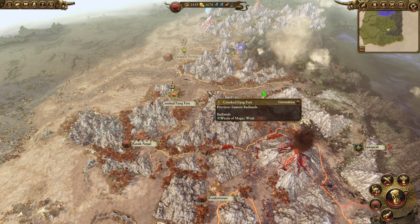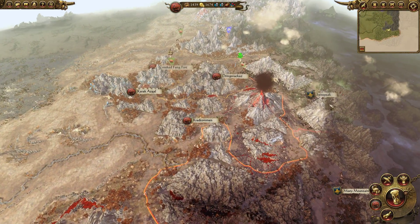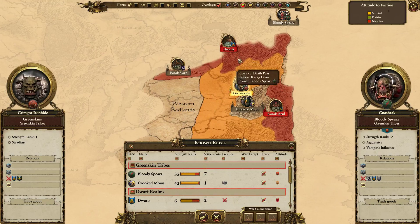Hello everybody and welcome, this is Adrian. Thank you so much for joining me today. Let's play some more Total War: Warhammer in our Greenskins campaign with Grimgor Ironhide. In the previous episode we had a Waaagh! army clearing up the south for us. We're about to take all of Karak Azul, then go for the Crooked Moon, and then push west and north.